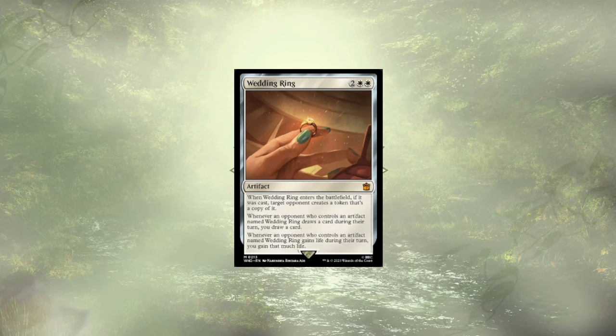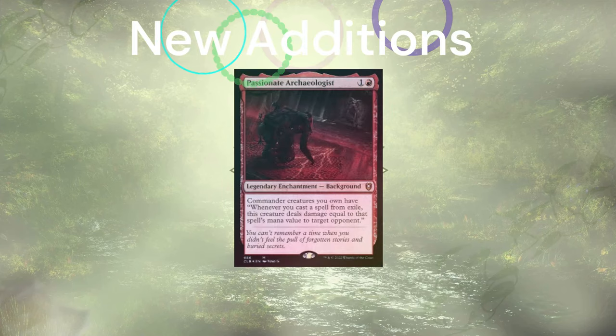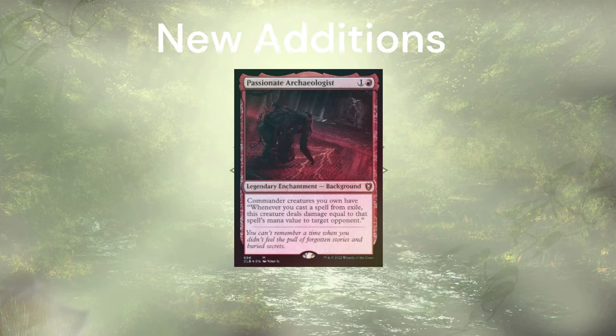So what's replacing these 10 cards? Let's start off that list with Passionate Archaeologist. With two commanders potentially being on the field, we're slinging double damage around. We're suspending cards all the time and casting them from exile, so this is sure to hit hard and hit fast — especially if we have a ton of cards hit all at once off of our Timey Wimey Tenth Doctor ability.